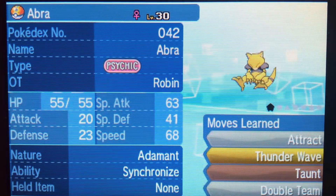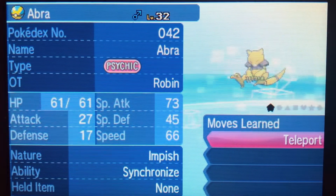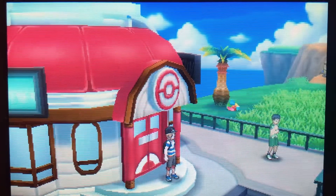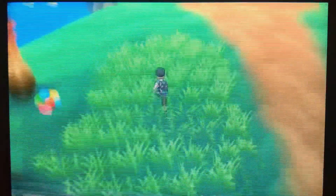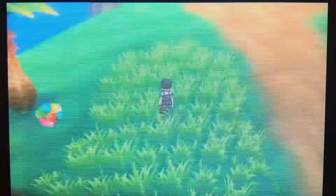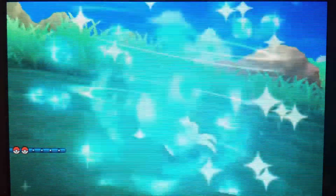With Arcanine he's very versatile — there are a few natures that are good. You can get an Adamant one, which is fantastic, a Timid, a Modest, or even a Jolly one. But I'm actually going to take out my Impish Abra. Impish is a beneficial nature for Defense, minus Special Attack. I'm gonna use my Arcanine as a defensive wall. So I'm going to save the game here and see if we can get an Intimidate Growlithe with the Impish nature.